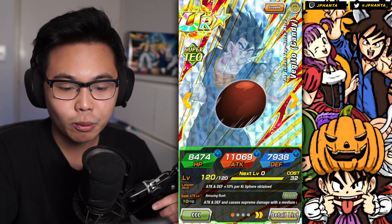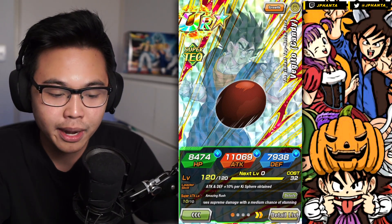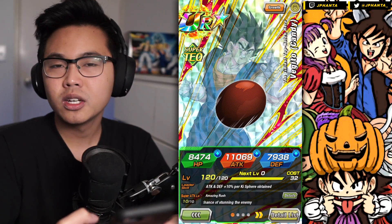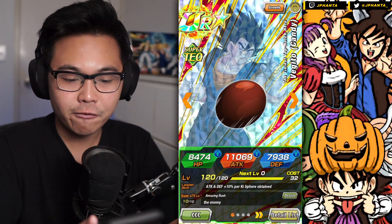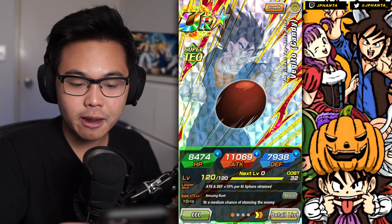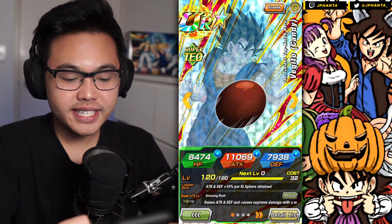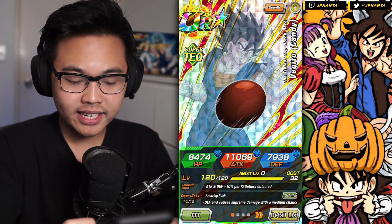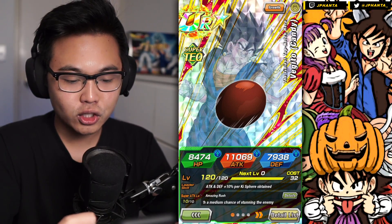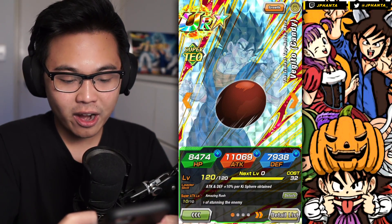He also has a second ability with his super attack mechanic — a medium chance to stun the enemy, which can come in handy. Of course, he does supreme damage to the enemy, because we're never going to get an immense damage multiplier for free-to-play at this point. His leader skill is also a nuking kind of leader for attack and defense, plus 10% per key sphere obtained. He still takes the crown for the best nuke leader that free-to-play has to offer, excluding rainbow units and all that.